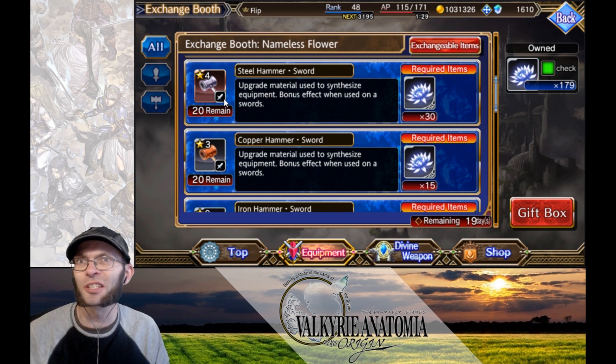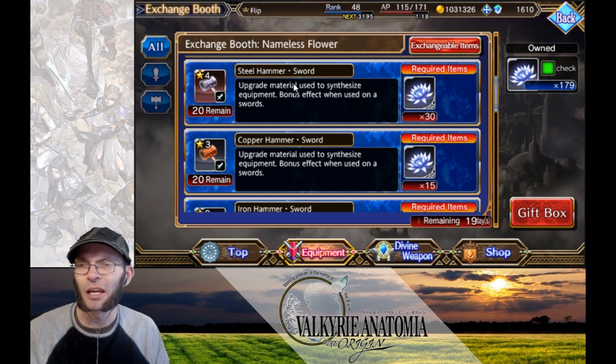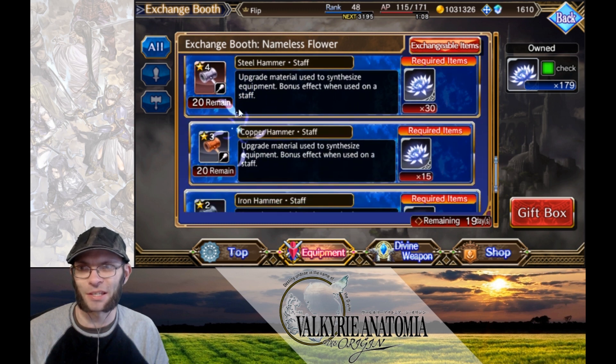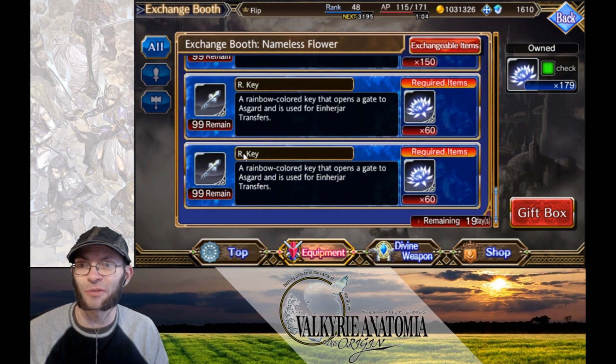You can also farm out hammers. These hammers — it's a steel hammer sword — are not locked to being used on that weapon. If I put this into a sword I would get more experience and it would level up faster than if I was putting these hammers into a bow, for instance. So you can use them for other weapons, but I would suggest not to. You can also get gold and rainbow keys, which you can use for divine transfer.